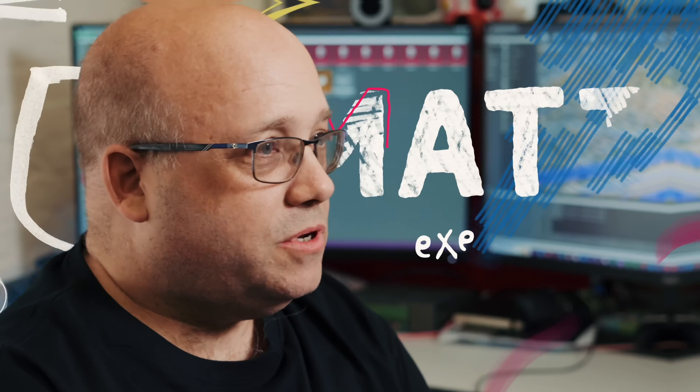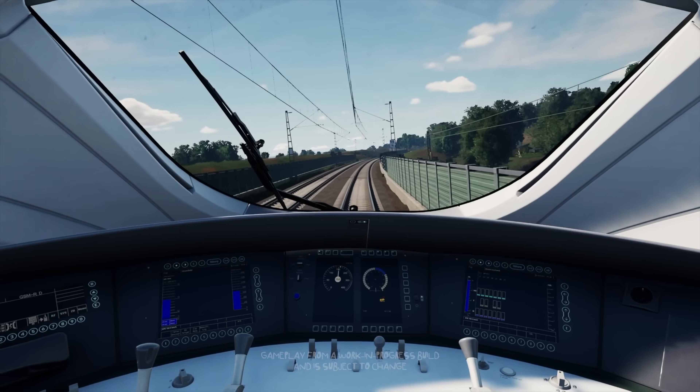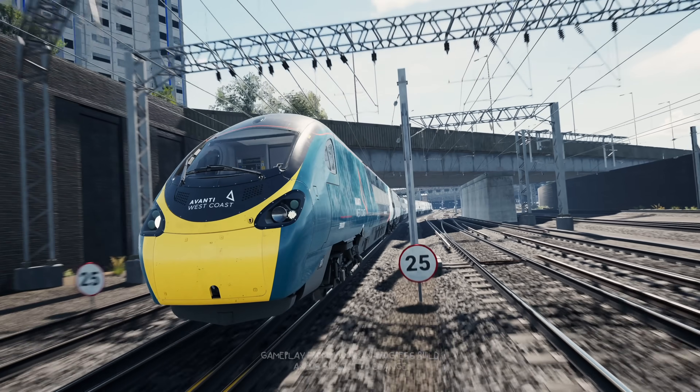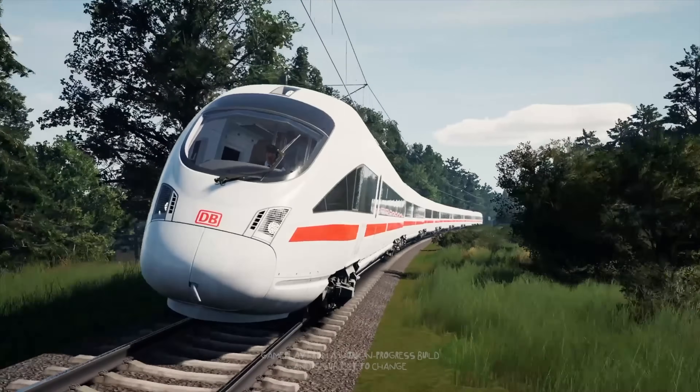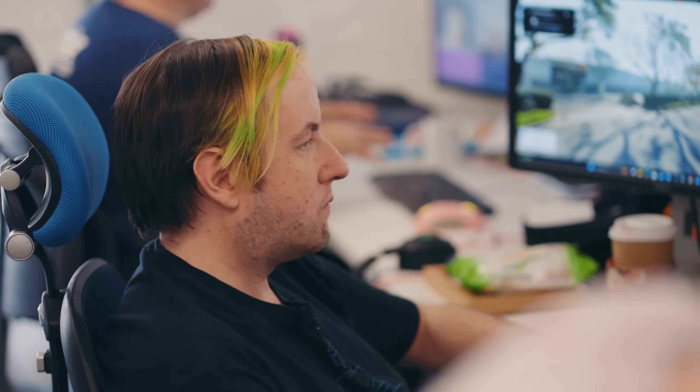Coming with Train Sim World 5, between the standard and the deluxe editions, you've got two particularly standout trains. You've got the ICE-T, which is the tilting ICE train — really sleek to drive. And then for the UK you've got the Pendolino, also a tilting train. These two trains have probably been some of the most sought-after trains that we've had requests for from players, so it's really good to get them in the game.